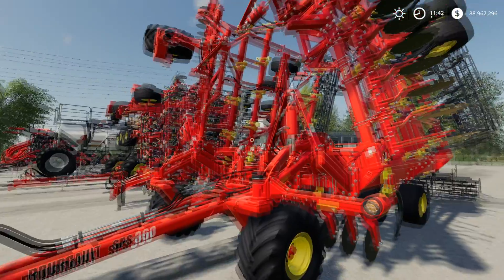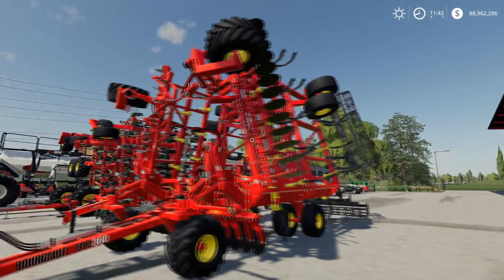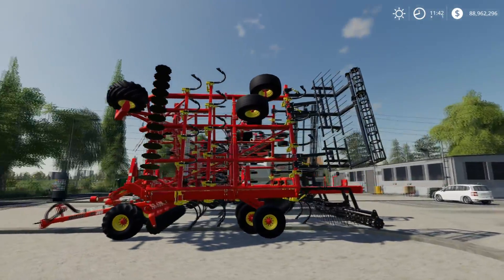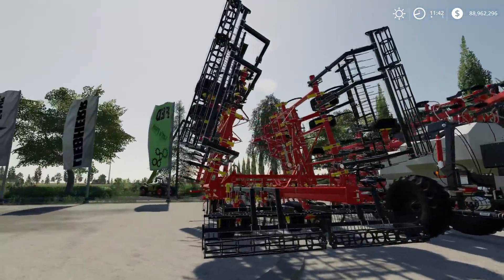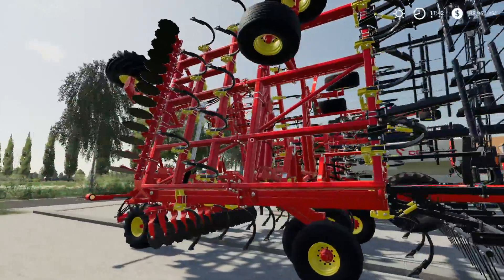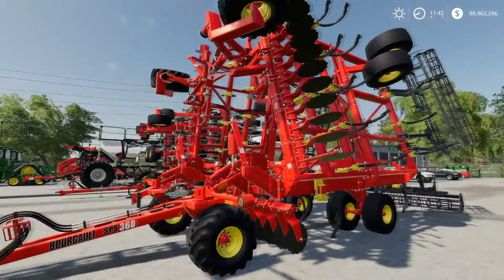Here is the Borg Galt cultivator. All these implements require between 500 and 600 horsepower, so you're looking at running some big tractors.